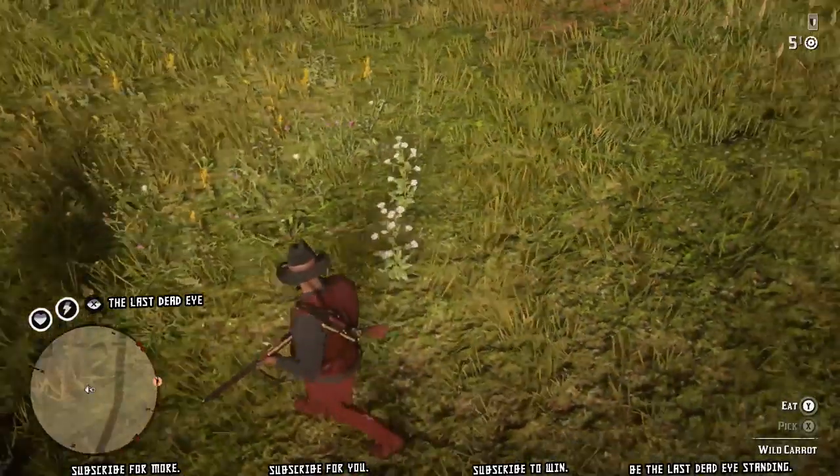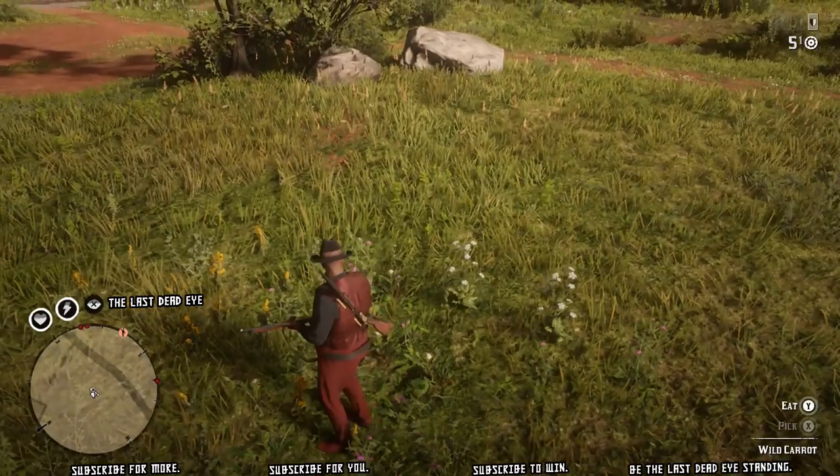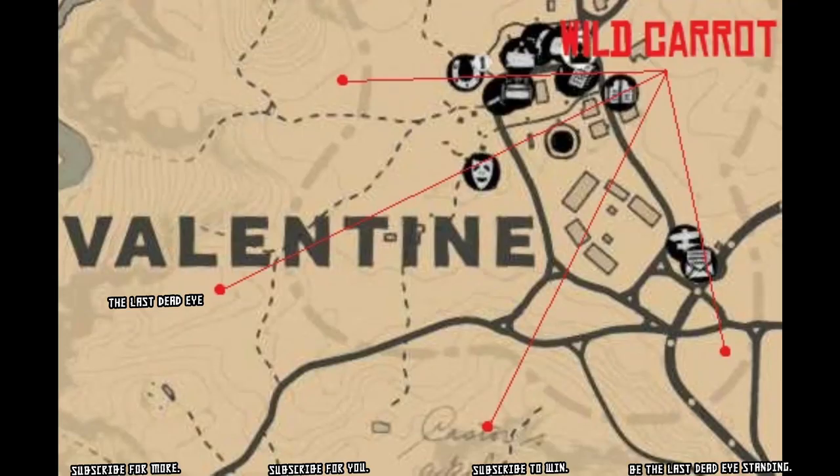Today's daily challenge is wild carrot — we need to pick five of them. You can find them just about anywhere on the map, but here are four locations around Valentine. In a moment I'm going to show you five locations around Rhodes.